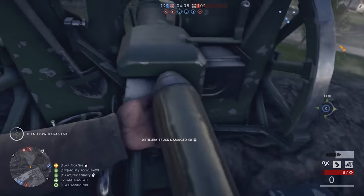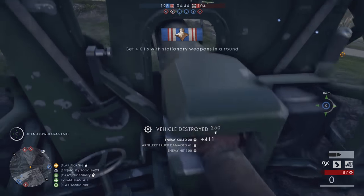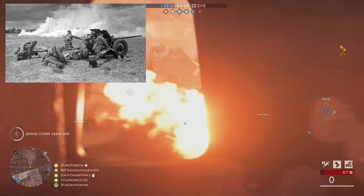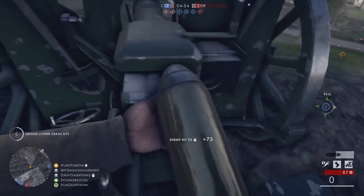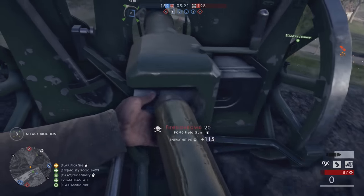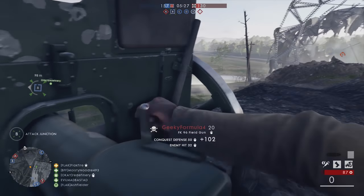DICE could also add some more tactical squad reinforcement options. For example, as a squad leader, I'd really like the ability to create a smoke barrage. Saturating a small area with smoke has both offensive and defensive applications. Calling in a smoke barrage on an objective changes the engagement distance, while smoke can also be used to obscure a line of sight. I'd really enjoy the ability to drop a smoke barrage on someone camping a hill inside a tank.